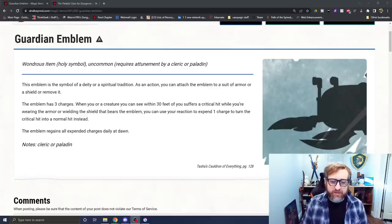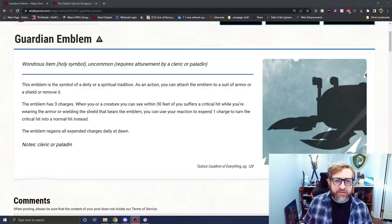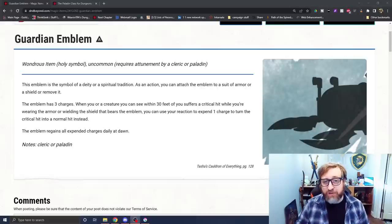Number 7: the Guardian Emblem, an uncommon holy symbol from Tasha's Cauldron of Everything requiring attunement. It has three charges, and when a creature you can see within 30 feet suffers a critical hit, you can use your reaction to expend a charge and turn it into a normal hit — all charges return at dawn. Paladins don't have many uses for their reaction outside of opportunity attacks, so being able to negate a critical hit is huge — it keeps allies in the fight.